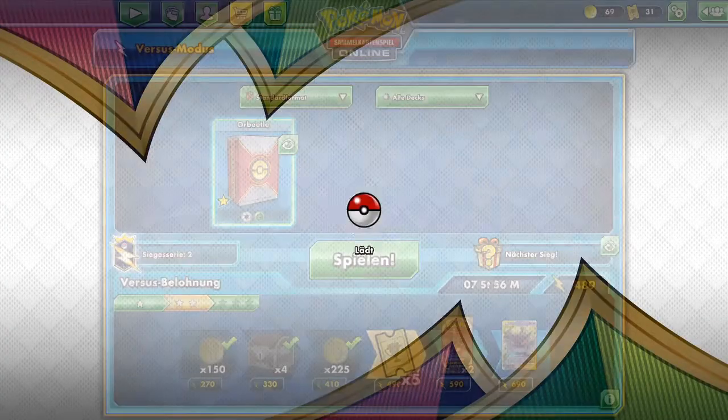Maybe he's going for a Crobat — no. Maybe he's not playing it and just using a 1-1 line. He has a 3-card top-deck situation now. But we have one more Reset Stamp and can play Marnie. Now he's going to get his Nessa back for late game — that's why maybe we should also play one or two Scrapper, because we could have discarded both Lucky Eggs and maybe won the game that way. Two Scrapper would be a good addition.